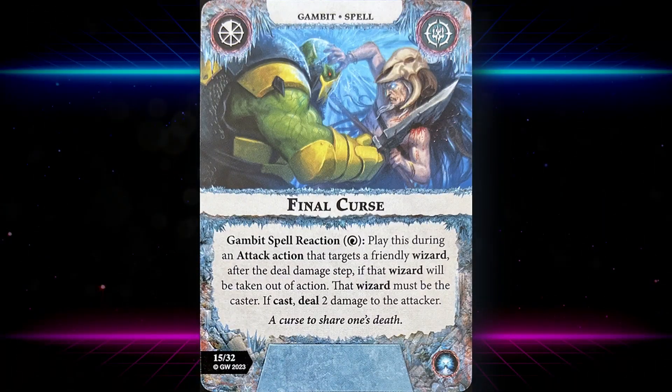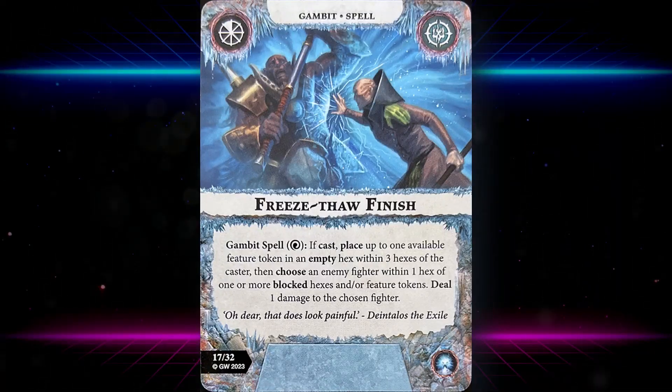Final Curse is a gambit spell reaction — play this during an attack action that targets a friendly wizard. After the deal damage step, if that wizard will be taken out of action, that wizard must be the caster — if cast, deal two damage to the attacker. It's a fun card that can help score Bitter Storm, Cold Snap, and potentially Cold Blooded. Two damage from a spell is pretty nasty.